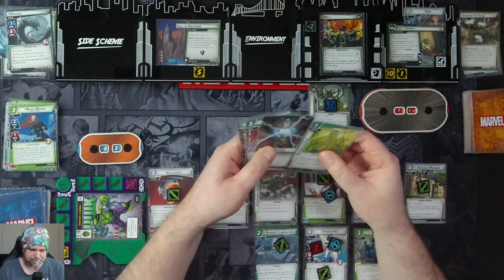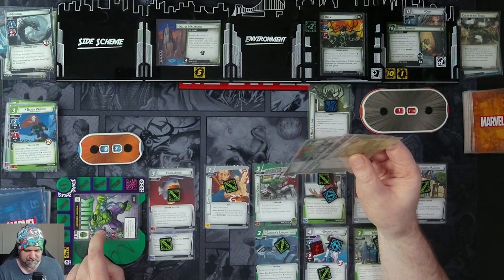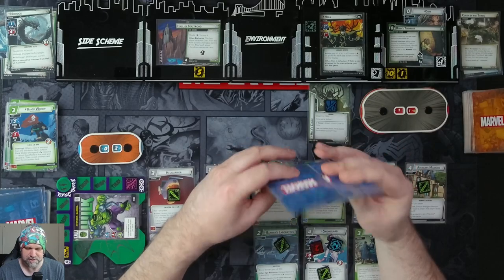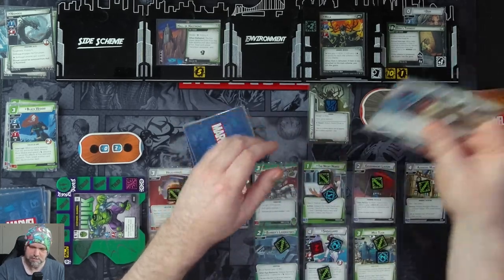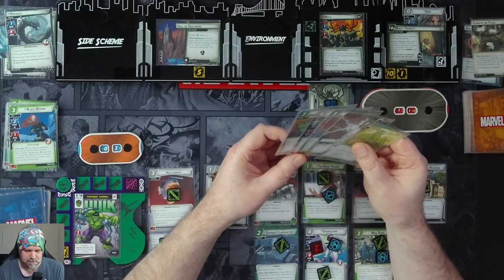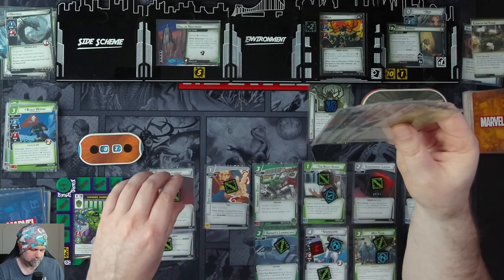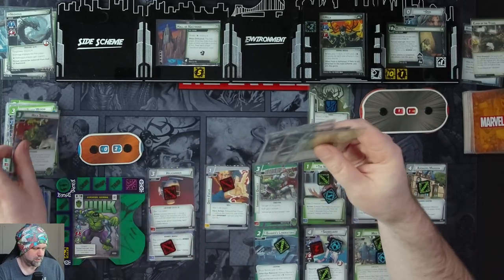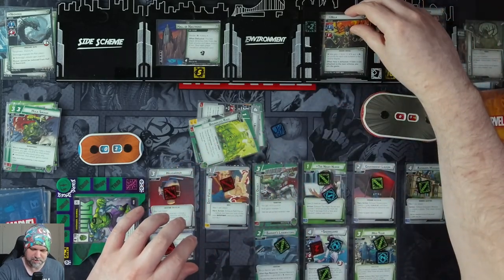Now it's back to our turn — I'm confused about why I'm exhausted. I think I should be ready. We will use Def Focus, Helicarrier, Queen Carrier for Hulk Smash for 13, putting Hela to her wounded side.